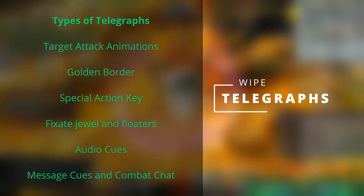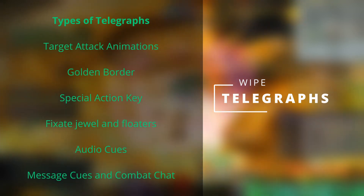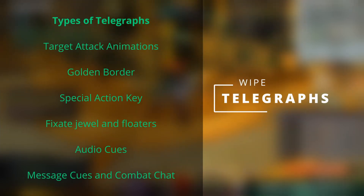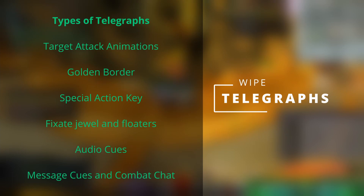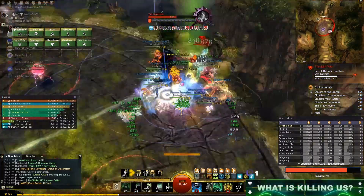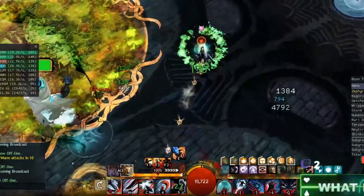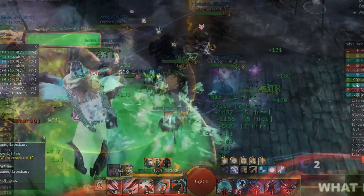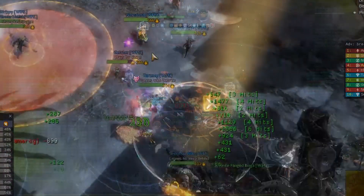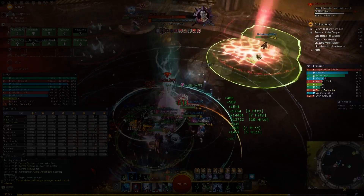Let's talk about telegraphs. Telegraphs are what we call the visual or audio warning that you will encounter before or during a mechanic occurs. This is a very important fundamental because it allows you to prepare for a mechanic before it happens. Telegraphs can be unique to an individual encounter such as the boss's attack animations. However, there are a good many telegraphs that will show up across most if not all the raid wings. I'll shout out the golden border that appears around the edge of the monitor that warns players that they are in danger of failing a mechanic. Another very common telegraph is the special action key that will occasionally appear during an encounter. Most of the time when a trainee gets a special action key, it's telling them that they are solely responsible for a mechanic that could lead to a wipe or severe disadvantage for the group. The purple fixate jewel among several other floating icons will appear over the heads of players that are usually tanking or carrying a debuff that either needs to be waited out or manually managed. If you can condition your trainees to notice these telegraphs early on, then you'll notice that they will adapt to all future encounters much easier.